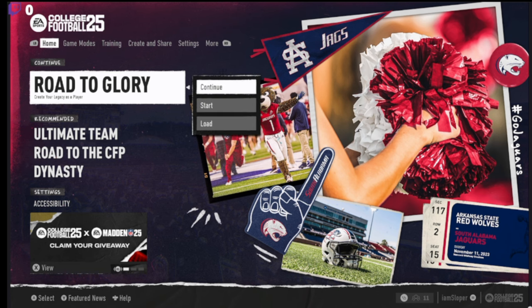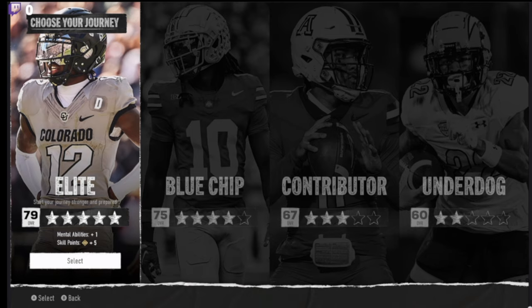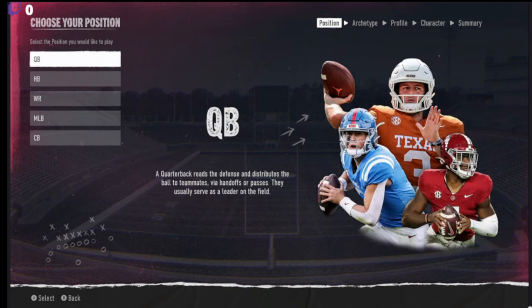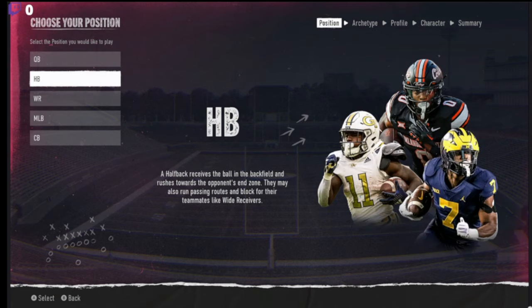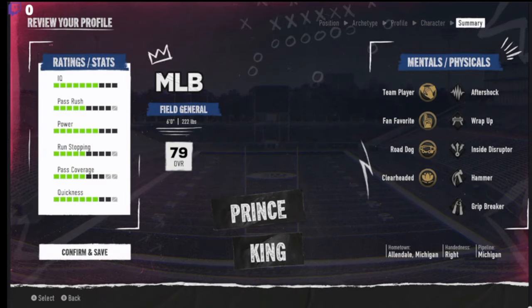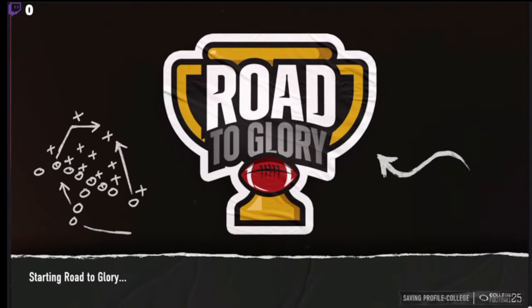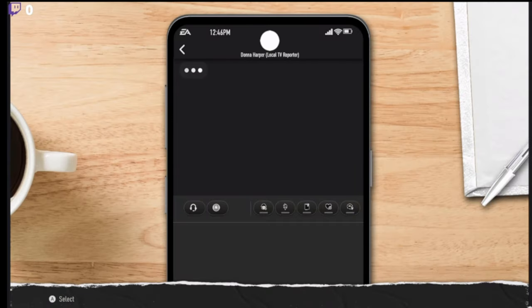First, you want to go to Road to Glory and click new player — it has to be a new player. I'm going to do what I did for my 99 overall and show you that it works. Go to elite, you can do any position. I'm going to do middle linebacker. Make your player real quick, and once you hit that confirm button your Road to Glory begins.